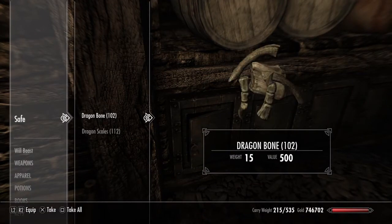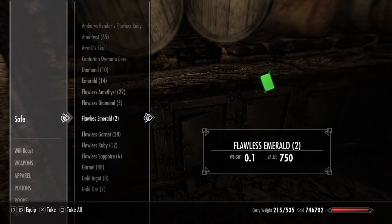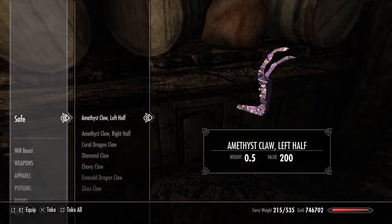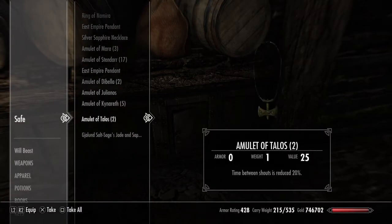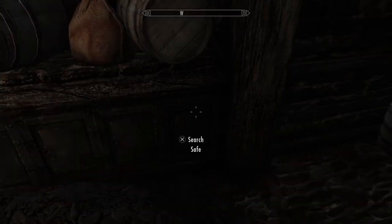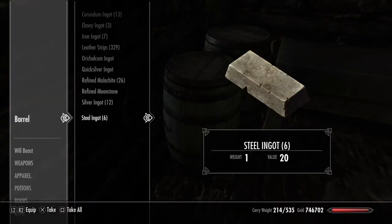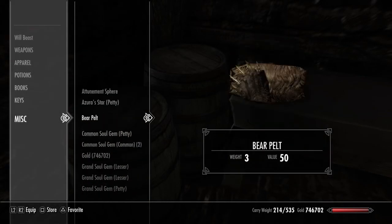Dragon bones, lot of them. There's some diamonds and bits and bobs. All claws. A pendant. There's my rack stuff. All the empress stuff in there. All ingots. That's all pelts. Not sure what I've got left in here - bear pelt.